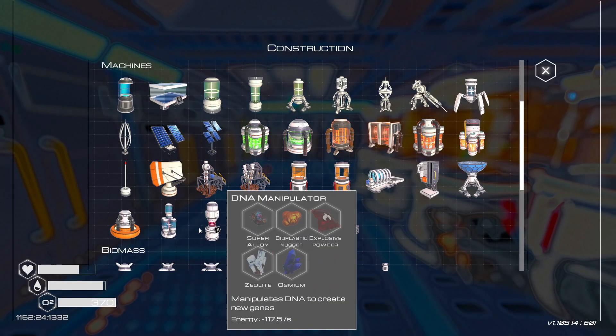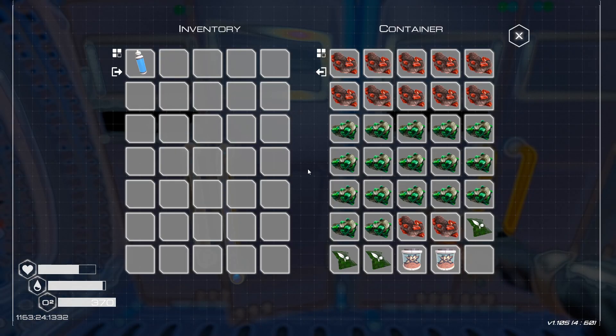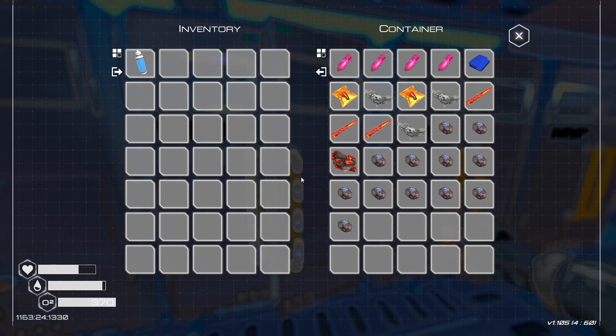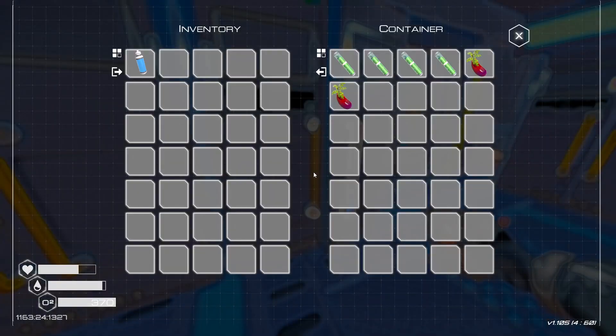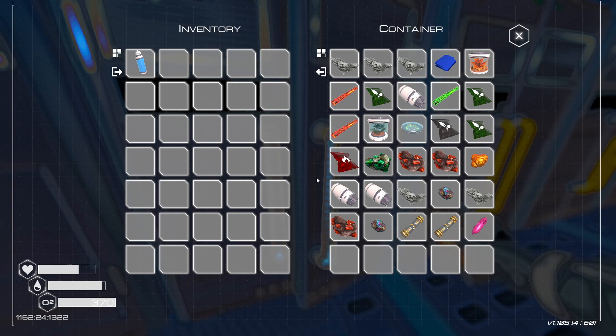We need both of these, actually. So we need a bunch of zeolite. One thing I did not get done between episodes was organization — I wanted to, but I just didn't get it done.